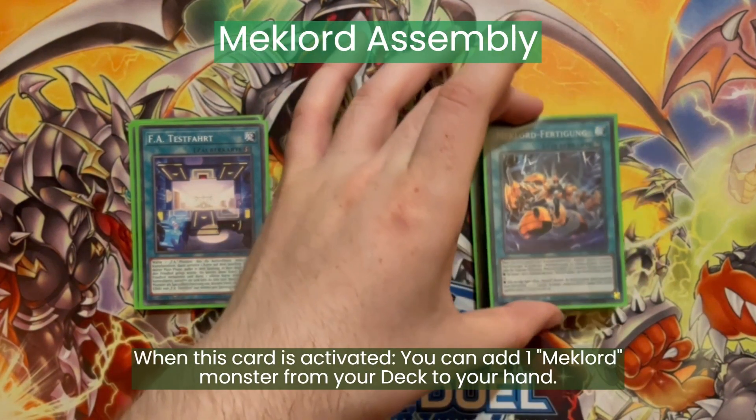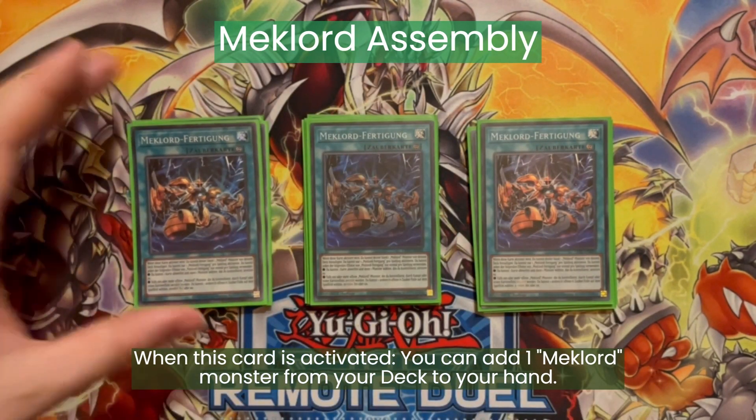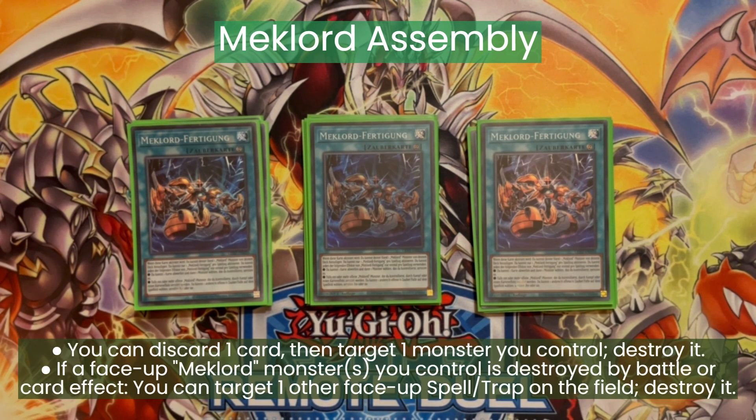And now the Mechlord spell — we are playing three Mechlord Assembly. On activation this adds any Mechlord monster from our deck to the hand. And we can discard a card, then target one monster we control and destroy it. And if a Mechlord monster we control is destroyed by battle or card effect, we can target one other face-up spell or trap on the field and destroy it. This way we can destroy our own FA spells to trigger the search effects, or destroy an opponent's face-up spell or trap.